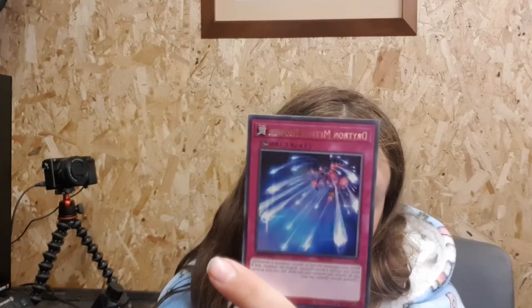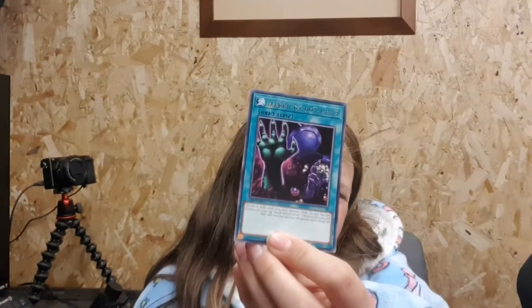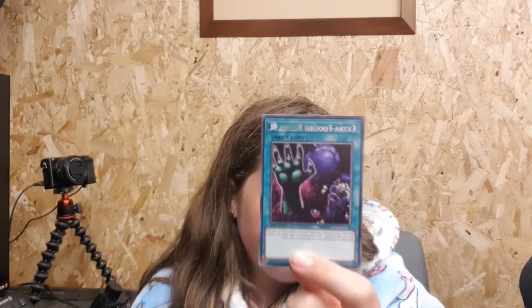Next is Drytron Meteor Shower — it's a trap card. Also a trap card by the purple edge, love that. Next one — Extra Foot Burial. My dogs just jumped up and one of them is going to fall off. Extra Foot Burial looks like a zombie ant. It's not a foot, it's a zombie ant. That's nice and cool.